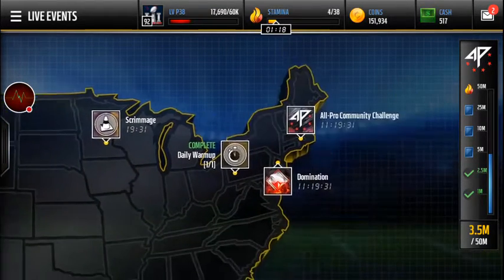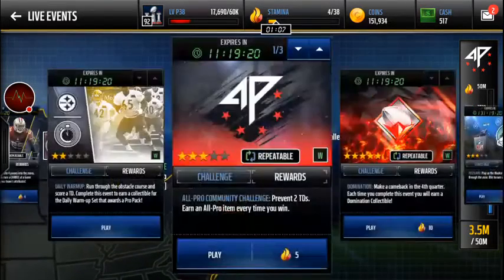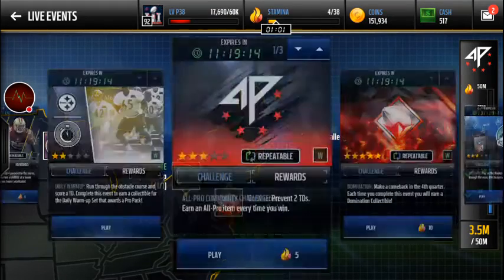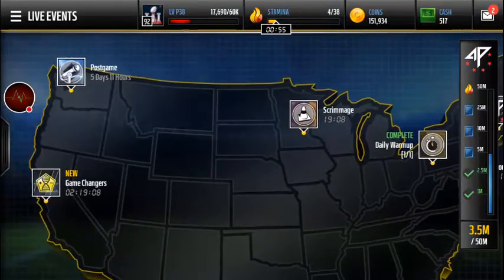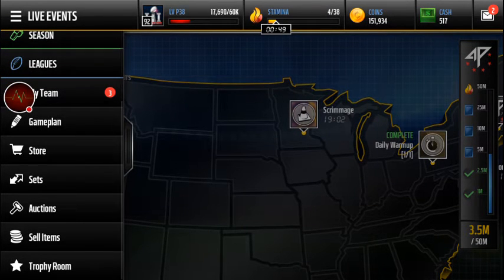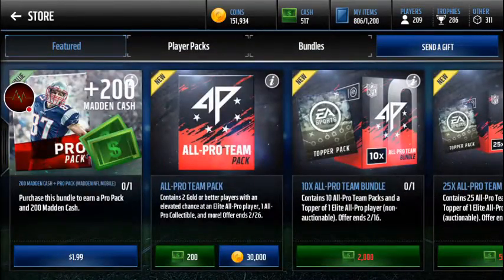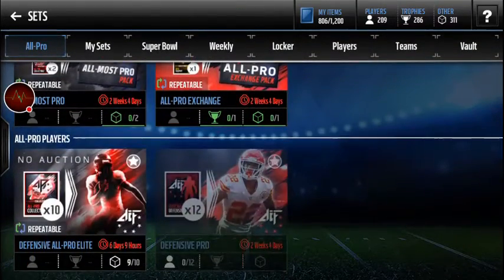Oh, a 91 Lockett - sweet! Kick returners are always a good pull because they're always worth more than they should be. Also noticed they have three different events - if you didn't see those, do them because they give you about 500 coins and XP each, which is always a good help.